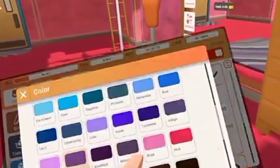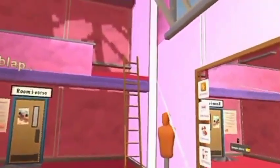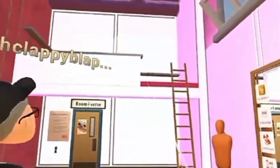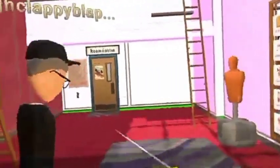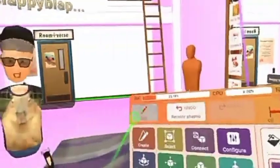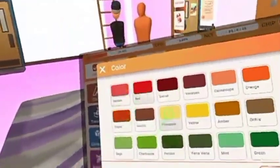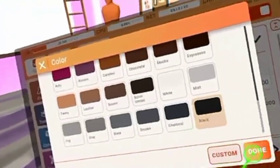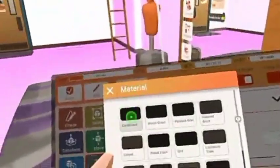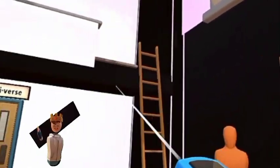For me, I'm going to do neon purple. Just color the whole thing. And then Edit. All we're doing right now is just changing the colors. That's all I'm doing right now.